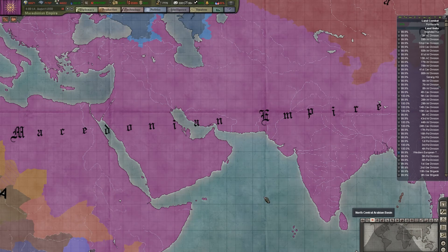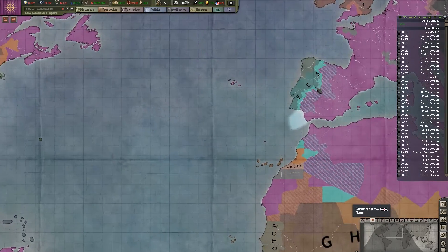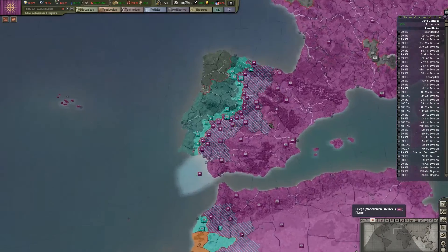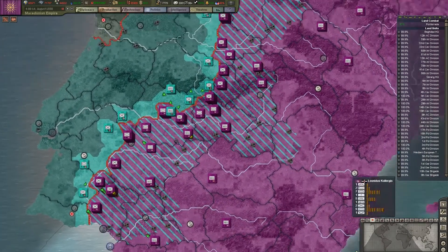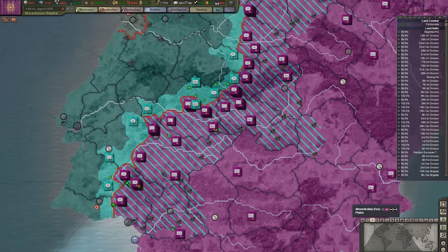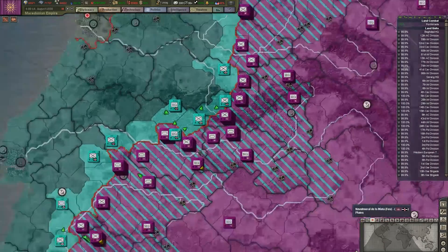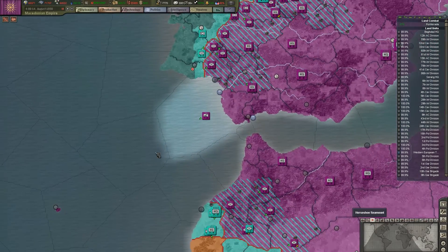Hello everybody, I'm In A Storm here and welcome back to Hearts of Iron 3, the Macedonian Empire Mega Campaign. In the last episode, we were finally ready to launch our war with the Fess-Aztec Alliance. So we declared war and launched our assault on Fess. We have pushed pretty deep into their territory — we are rolling forward pretty well. They simply do not have the forces to stop us.